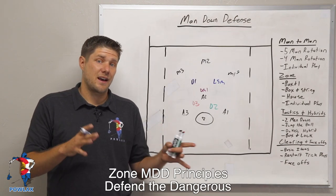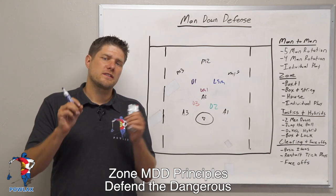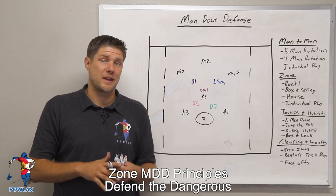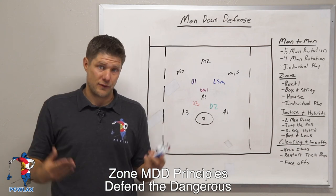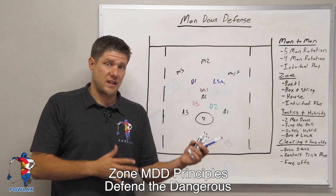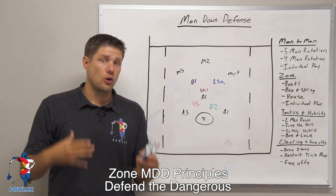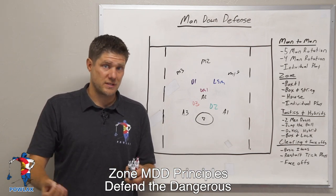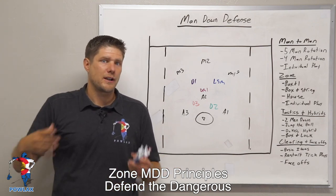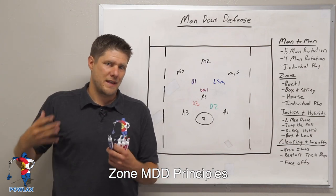The first zone principle is defend the dangerous — this is the entire point of the zone. We want to defend players based on how dangerous they are. A player is dangerous based on: first, do they have the ball? If they have the ball, they're way more dangerous than a player who doesn't. The next thing is their proximity to the goal. If they're close to the goal, they're very dangerous. If they have the ball but are way away from the goal, we can hold our zone because if we give up shots from far away, our goalie will make those saves.